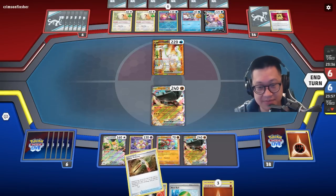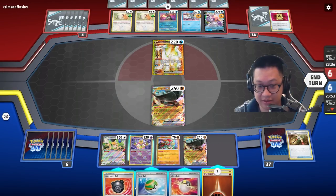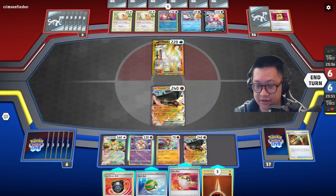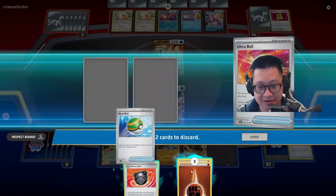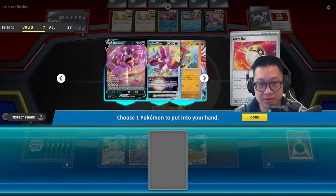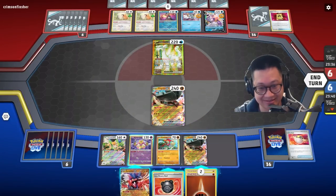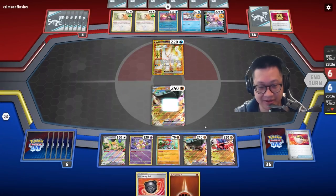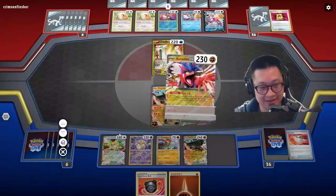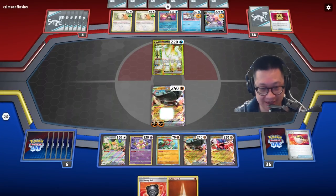I can only discard one — let me see if this works. Oh, hang on, hang on. I may not want to discard more than one card, so we can discard the Nest Ball here. And here's Koraidon. Now I'm dead on draws here. I need to play an energy first, and then we're going to do Dino Cry. And I will be dead on draws.